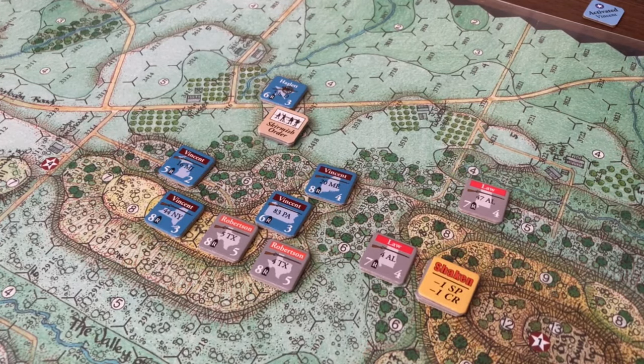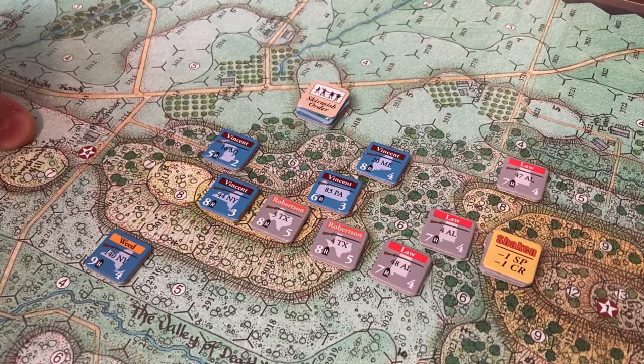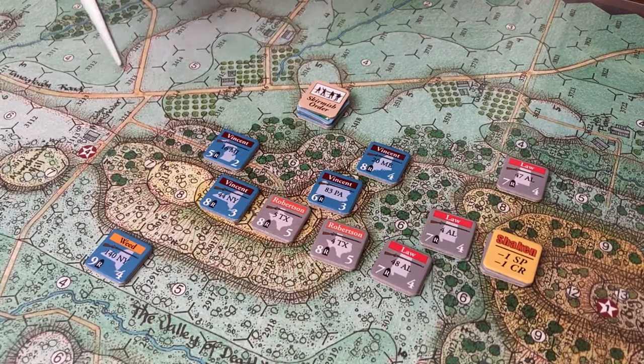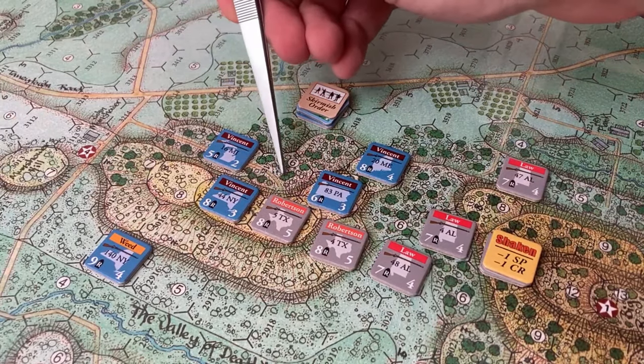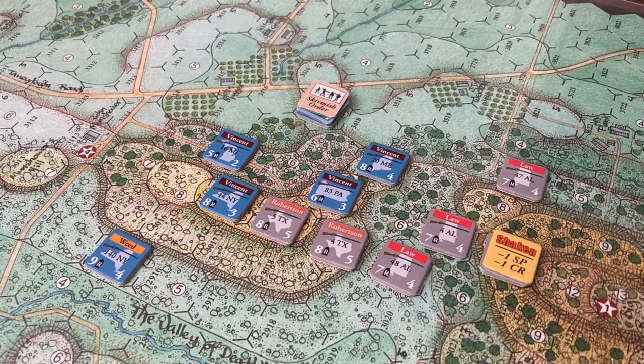We are moving into the 5:20 turn, which is turn five. We'll be having a rather large brigade under Weed — the 140th New York — and we'll also have the 40th Alabama under Law coming on as well. Weed's brigade was activated first. I initially was going to have him come down the road and plug the gap presented by Robertson's brigade, but stacking limits for roads are enforced at all times — you can't have more than 10 strength points. Instead, Weed has moved down the road and is approaching from that direction.